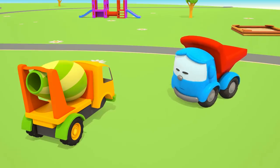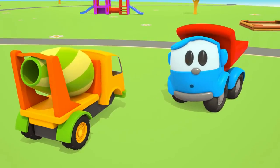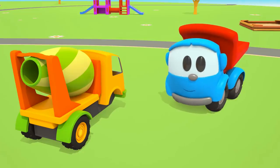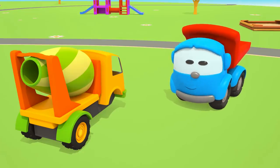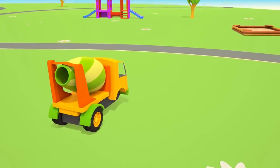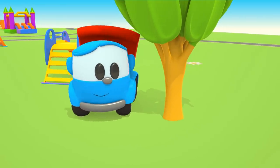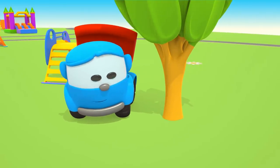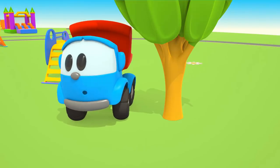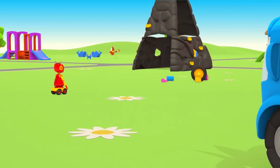Leo, we need to find and attach the fourth wheel. Let's look for it together. Look around carefully. It's not behind the tree. Hmm. The robot plays with the wheel and the tower!